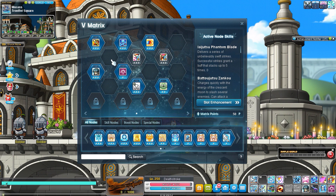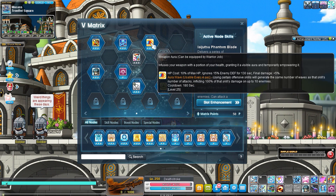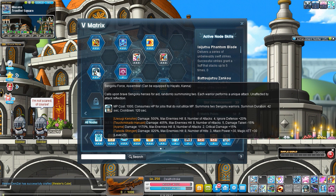Next, get Weapon Aura at level one and then start maxing it as well — get this to max level. Then get Sengoku Force and max that.